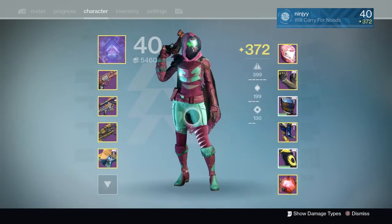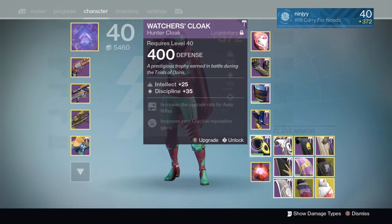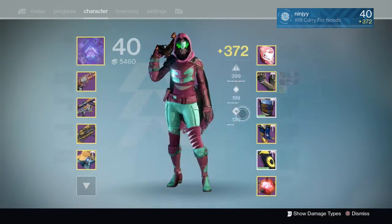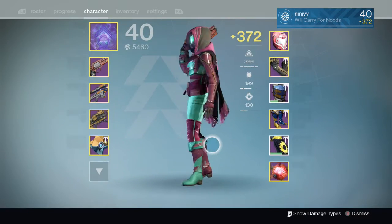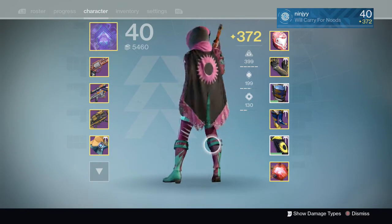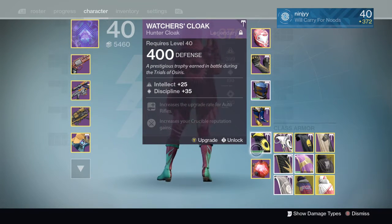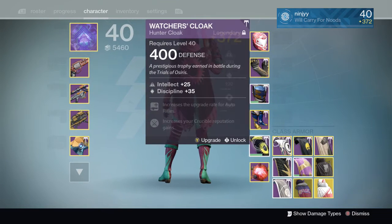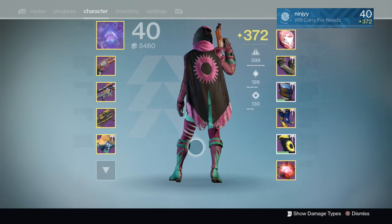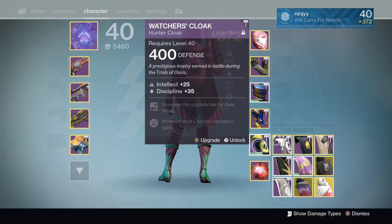Let's go ahead and start off with one of my favorite cloaks, the Watcher's Cloak. This cloak actually fits my build — that's the reason why I have it on now. This is not actually my build; I have a bunch of random stuff on it so that I look cool. This is one of my favorite cloaks. You get this from Trials — it's a random drop while playing. But yeah, this is the Watcher's Cloak. I have a perfect max roll. That's why it's so damn good.